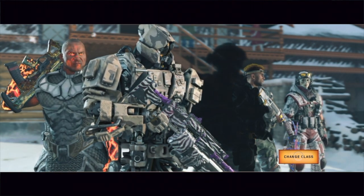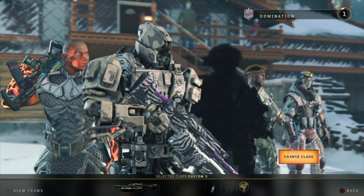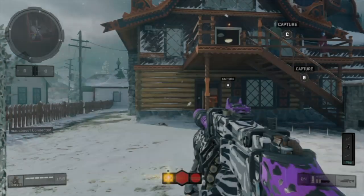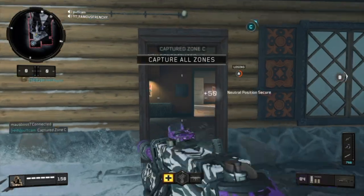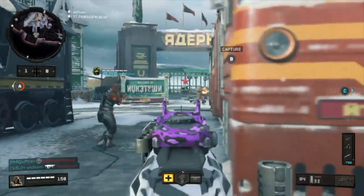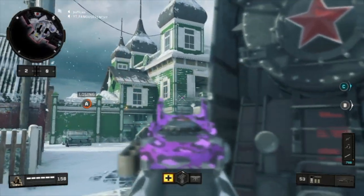All right guys, so in today's video we are running the Hades, and yes I do apologize, it is Nuketown again. But yeah, you guys have to watch this because I almost dropped a nuke — I died on a 27, 28 killstreak. It was pretty nuts. If you guys want to know the attachments I used in this Hades class setup, I'm gonna leave that at the end of the gameplay.